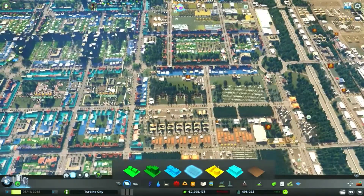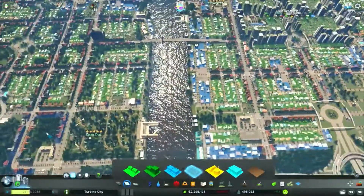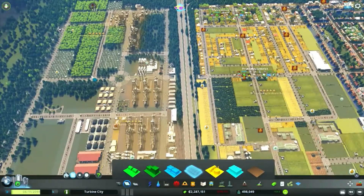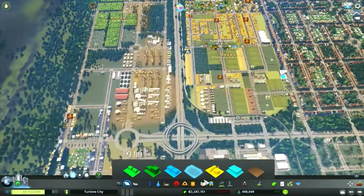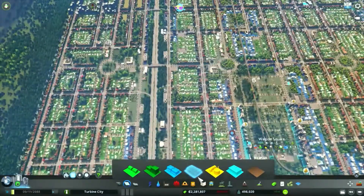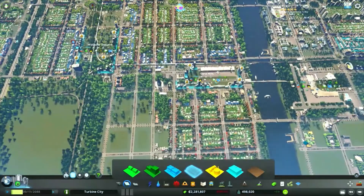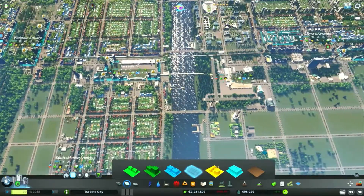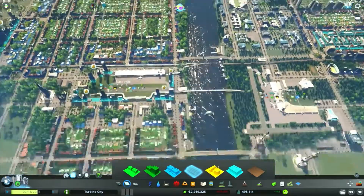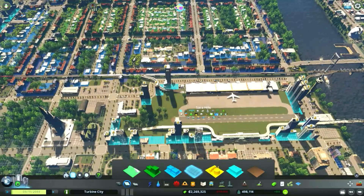I'd rather just tidy everything up, get rid of these icons with everybody complaining, get our unique buildings unlocked, and get them placed in along with monuments. To do that, we're going to need to unlock a tile that's going to take us down to the seaside so we've got room to place our harbour and things, because that's a requirement for getting our unique buildings.